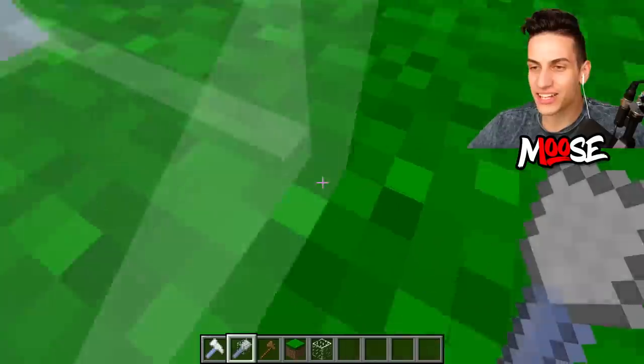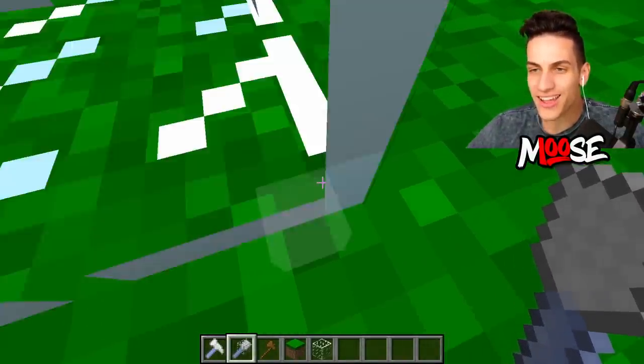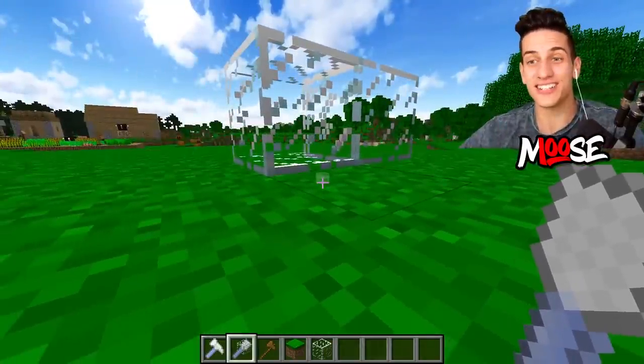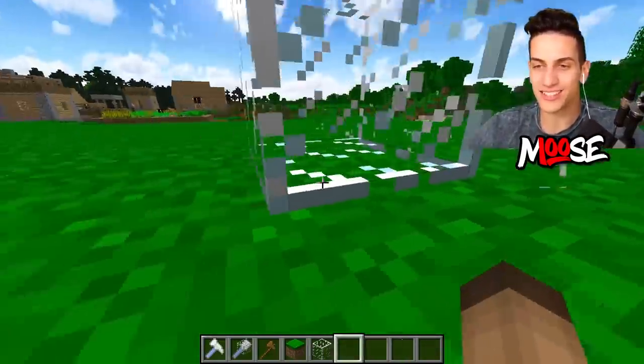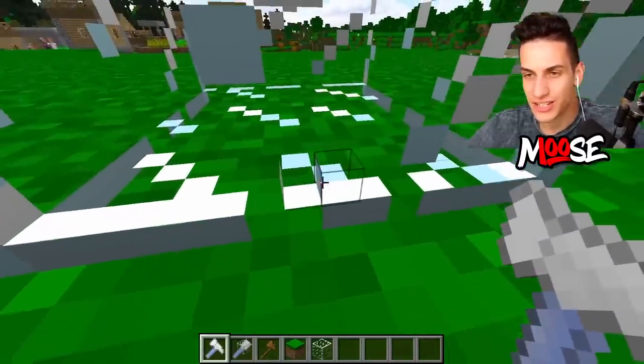And just like this — right here. Perfect. Nice. So that's the first step done. All we gotta do next is go inside of it, so let's go ahead and open up the entrance just like that.